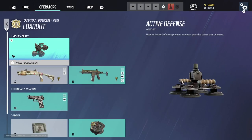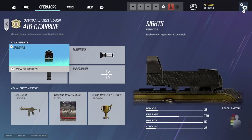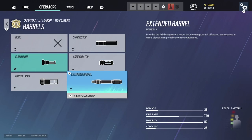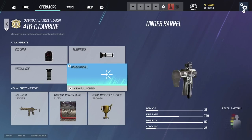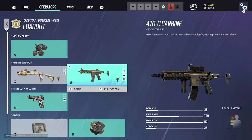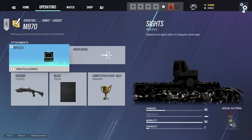Jäger: I'm a Jäger main. Shotgun: just reflex. For the AR I use red dot B — I love this sight on Jäger — flash hider, vertical grip. Don't use muzzle brake, extended barrel, or suppressor on Jäger. You can see the recoil difference. This gun does have some recoil now so I always run flash hider.